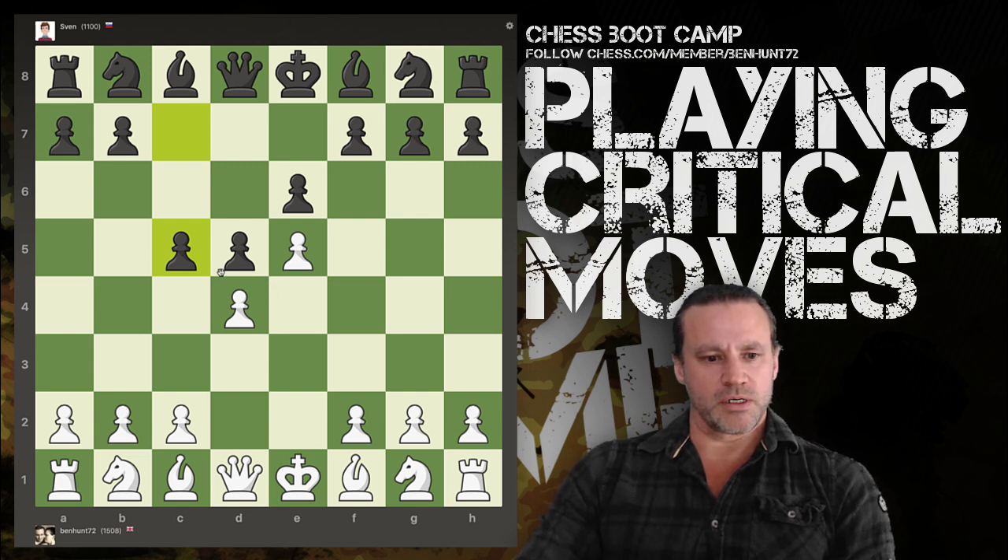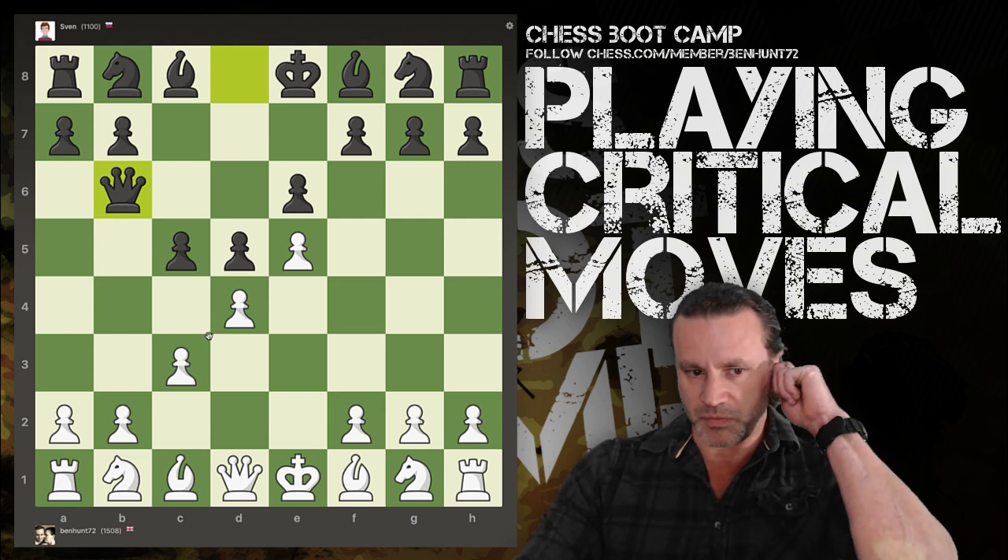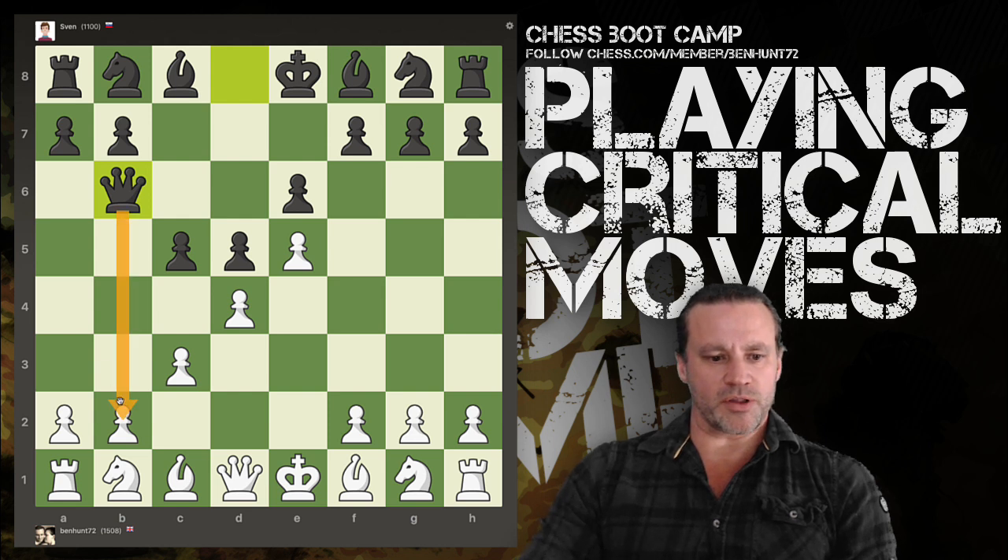Now c4 — a very normal move in the French. If I capture there, that's going to allow black to develop his dark-squared bishop for free and get a lead in development. So I'm just going to play the very normal-looking c3, so that if c takes d4, I can take back. Now the queen has come out to b6. Does this come with a threat? The queen's looking at this pawn, which is currently defended by my bishop, so my bishop really needs to stay where it is. I could capture on c5, but then the queen captures and I've traded a central pawn for a wing pawn — I don't really want to do that.